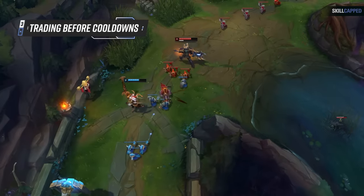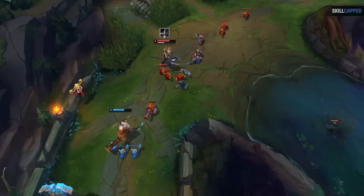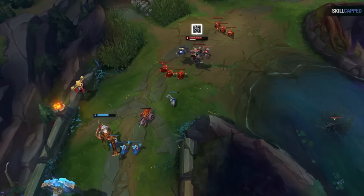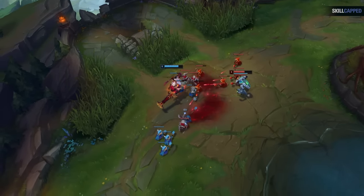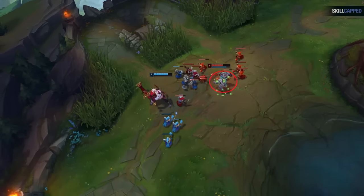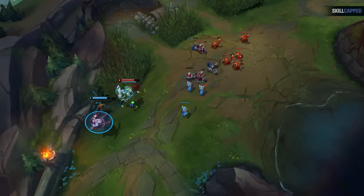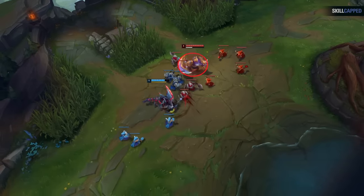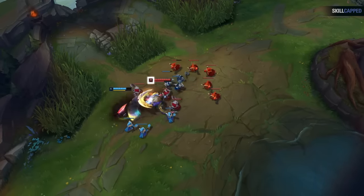Our third trading mistake is a quick one. When players first learn about trading around cooldowns, they often take it too literally — they literally don't move to trade until the exact moment their spell comes off cooldown. This is very similar to a mistake players make around level 2 spikes. Often players will sit far back, hit level 2, and then try to go aggressive, but the enemy just backs off. It's much more effective to preemptively move closer to the opponent while you're still level 1, catching them off guard.